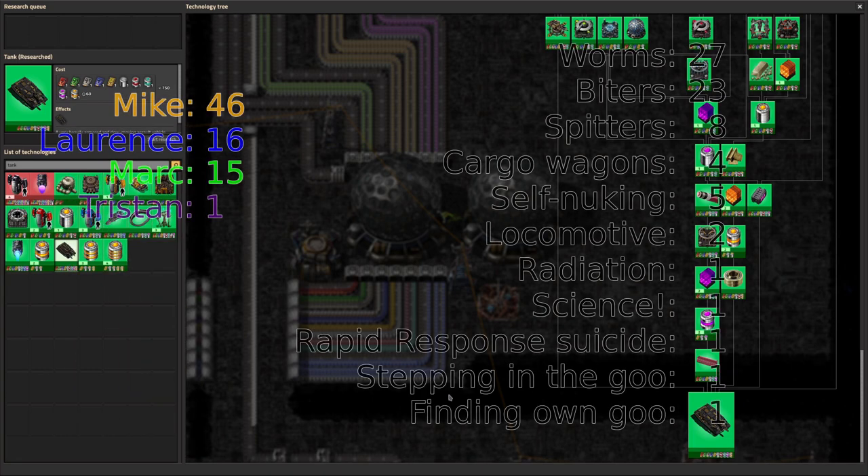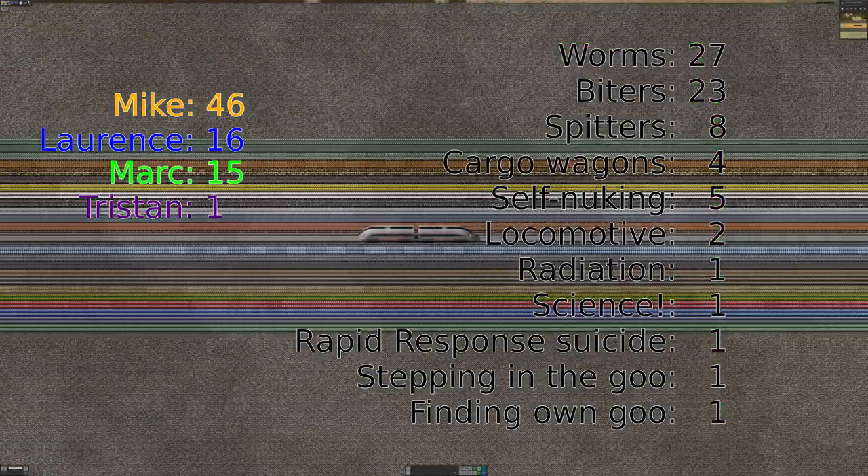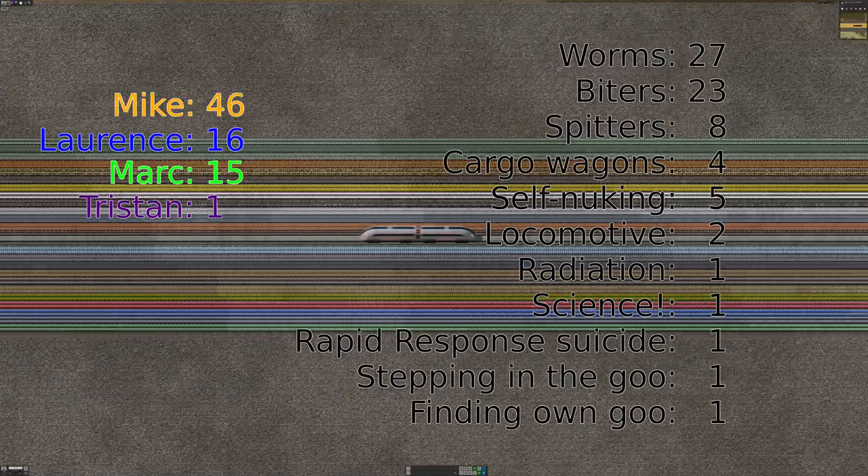The final thing to look at is the death counter. Last week was quite a peaceful run - nobody died. Not even I died, not even Mike died. So the scores haven't changed. I've still pulled just ahead of Mark, but I'm still well behind Mike. Things are unchanged.